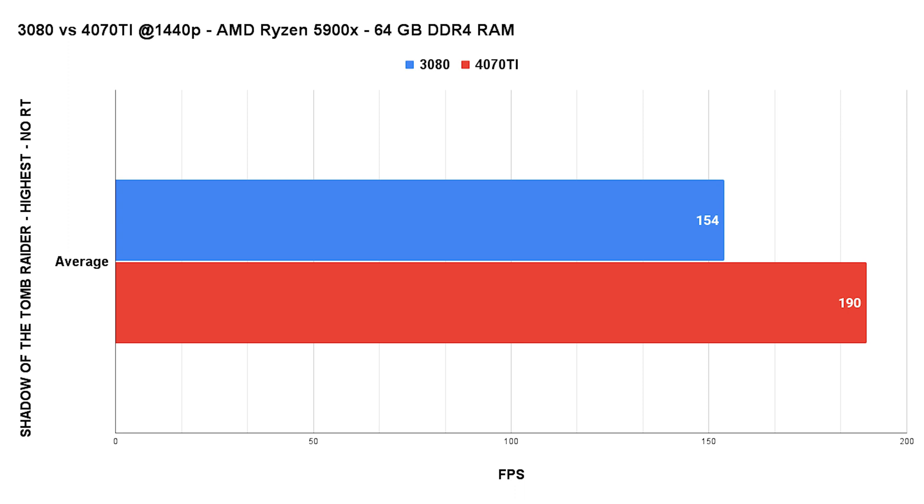Next up is Shadow of the Tomb Raider at the highest preset but without raytracing. This title only incorporates lightweight raytracing anyway, and I kind of forgot to run a test with RT enabled. The average FPS see a nice bump up by 23% in pure rasterization performance.